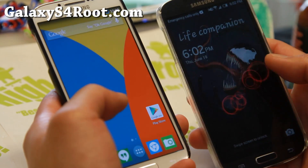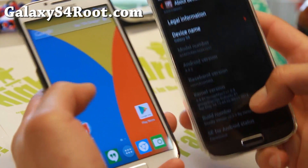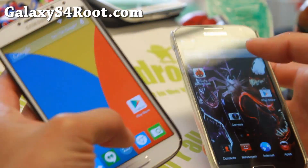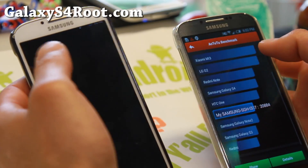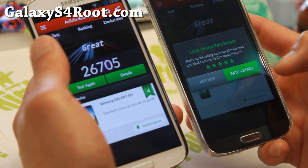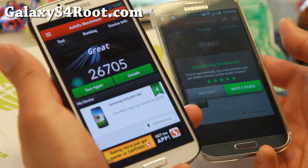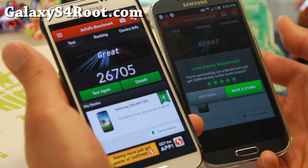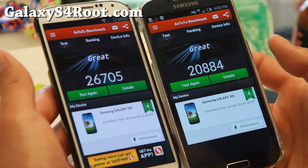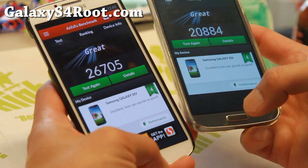Let me show you a quick benchmark test. I've got my AT&T Galaxy S4 here running the latest Android 4.4.2. Both phones not overclocked. I already ran it — 20,000 versus 26,705. So CM11 is almost 6,000 points faster. That is almost a 30% improvement in speed. That is pretty awesome.